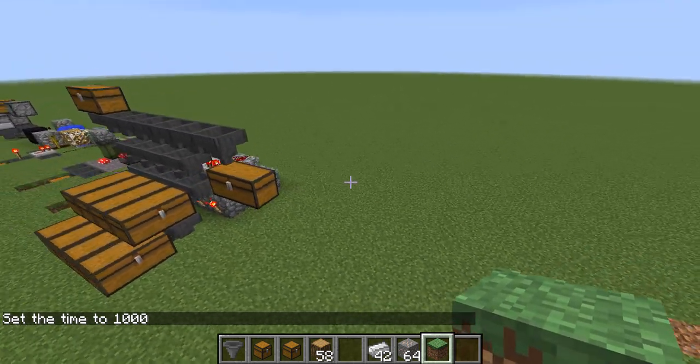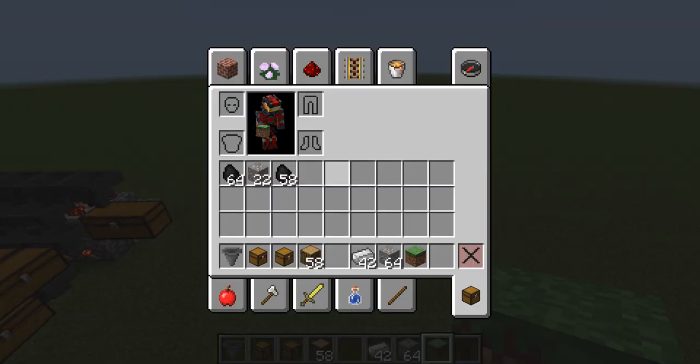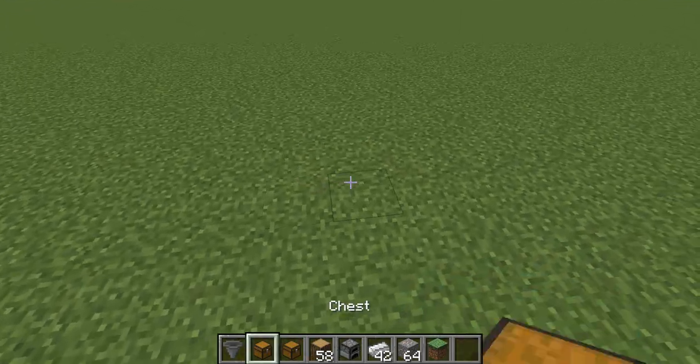Hey guys, JimboEvon here, and today is episode 6 of Redstone Tutorials. Today I'm going to be showing you guys how to make a fully automatic crafting, cooking, smelter — whatever you guys want to call it.